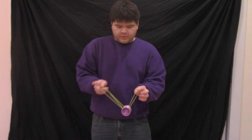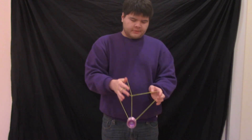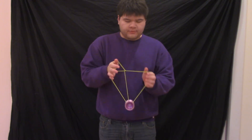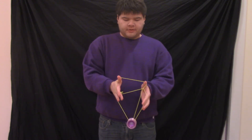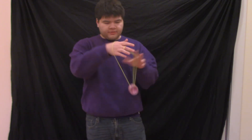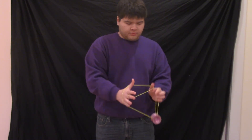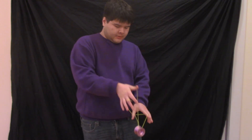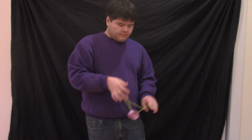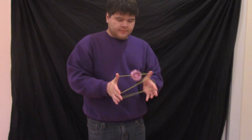Instead of pushing your throwhand through, pull the throwhand back, and you're in a sort of twisted wrist mount. I've heard it referred to as a reverse bucket or a reverse wrist mount. It's similar to a wrist mount, but instead of coming into the triangle from the top, you go up through the triangle from the bottom. From here, you can mount on the short string, or you can mount on the long string going across the bottom from the front, or from the back, however you want.